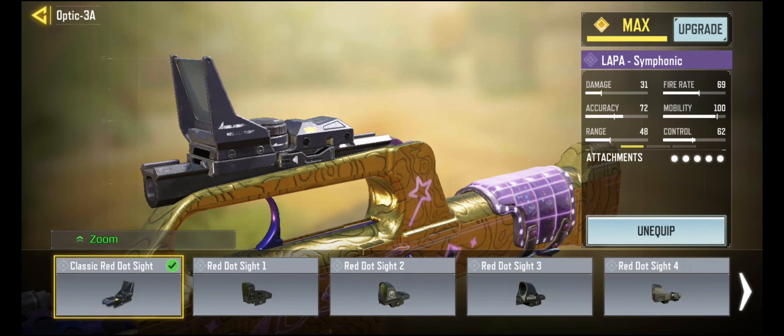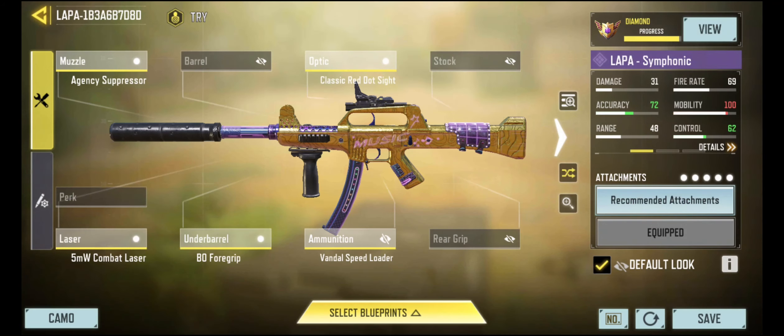Next thing: sight. I remember when I was first playing the game that it was always a big help to put on a classic red dot sight just for aiming. It'll also help you hit shots from farther away too.